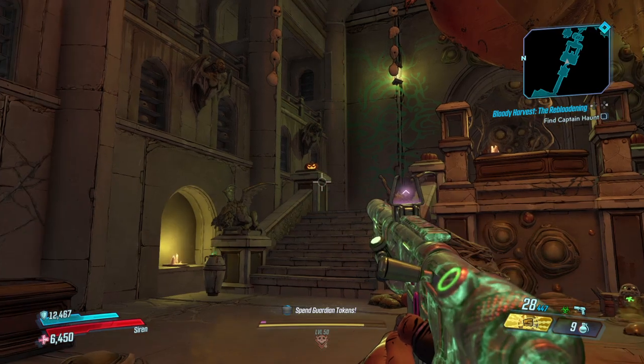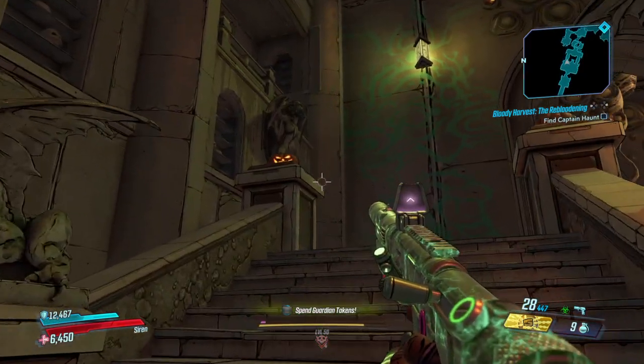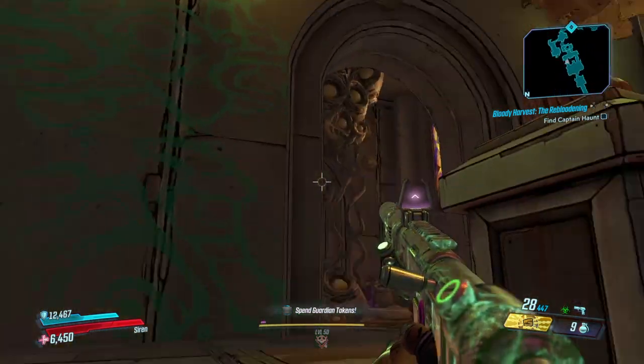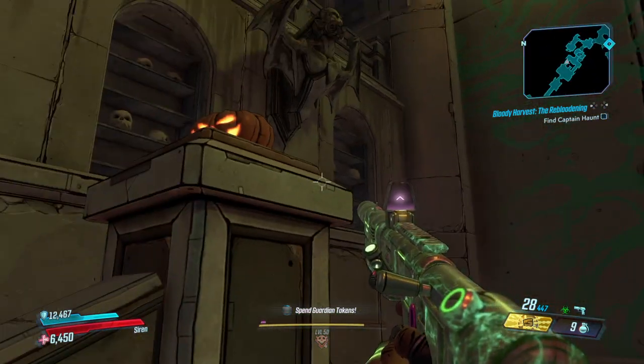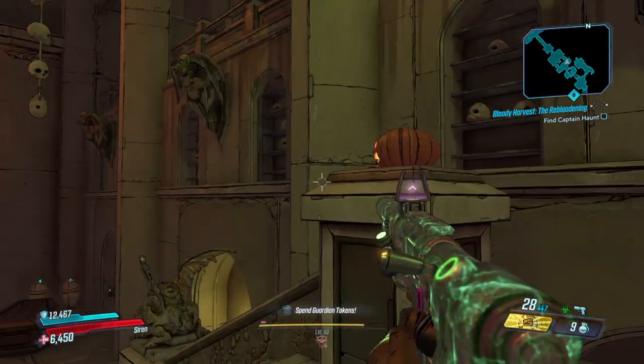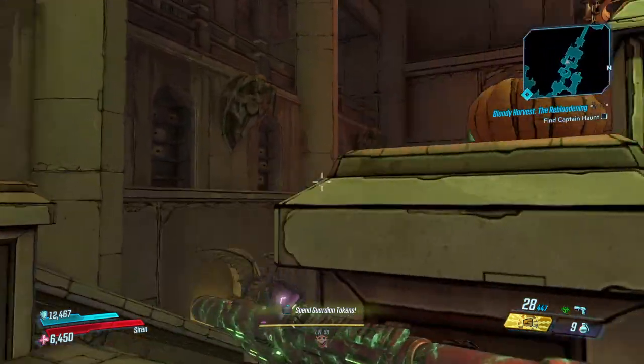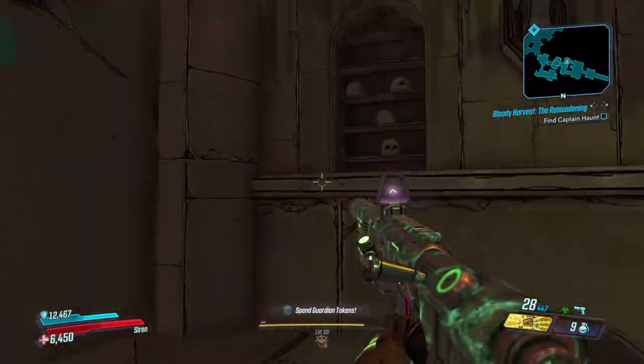As you can see up the stairs and on these pillars, there are pumpkins. You'll want to take note of the colors of the pumpkins from left all the way to the right. In this case we have orange, orange, blue, and green.